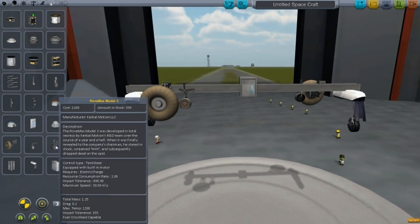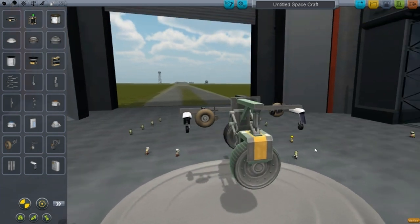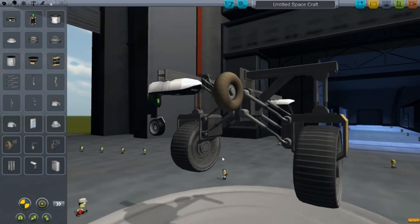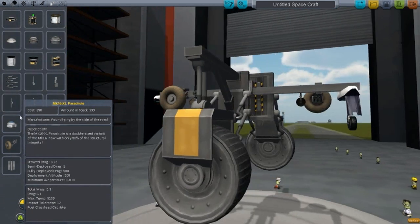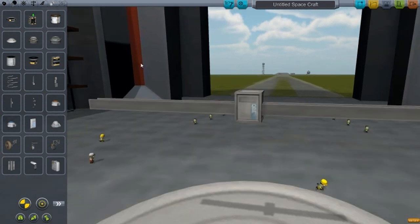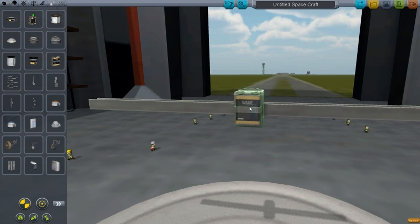And then we have these beasts called Rove Max Model 3 — some heavy duty wheels. Just look at the size difference — it looks really cool. We now have the Z400 rechargeable battery that has an electric charge of 400, and you can place it just like that.